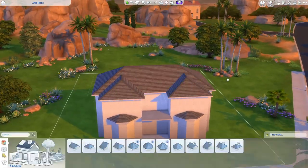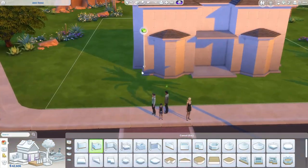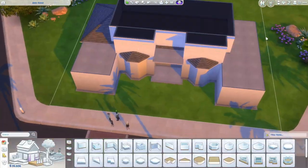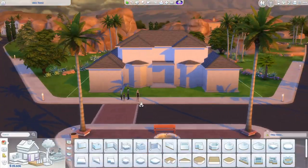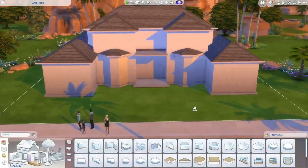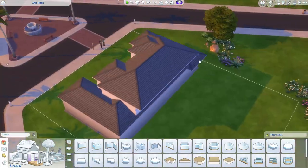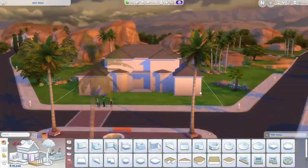Today we are in Oasis Springs, building a base game only Mediterranean style mansion. This build slowly turned into something bigger than it was supposed to be. I wanted it just to be a normal size house for the Sims, like maybe three or four bedrooms, but it slowly turned into something bigger.